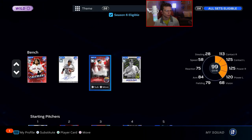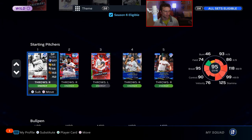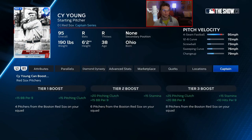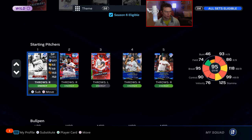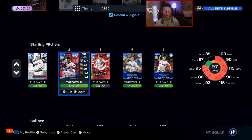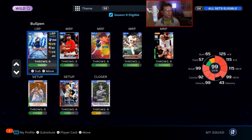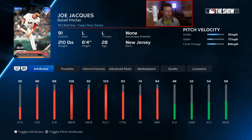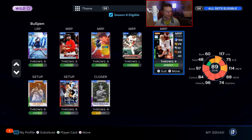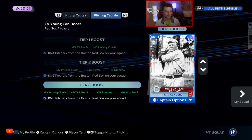The pitching captain is Cy Young. The 99 overall Cy Young isn't that good, so using the captain spot on him works out. He gives 25 pitching clutch, 25 walks per nine, 15 stamina, and 10 hits per nine. The boost applies to Pedro Martinez (97 here, but the 99 would look incredible), Chris Sale at 99 overall, Brian Bello, Nick Pivetta, the 99 Kenley Jansen from the 400 Save Club milestone, John Schreiber, and Garrett Whitlock. You only need eight pitchers — currently at 10, so you can drop two bullpen guys if you want.